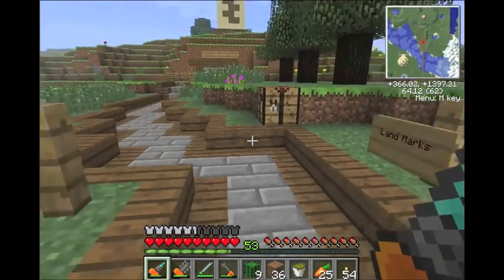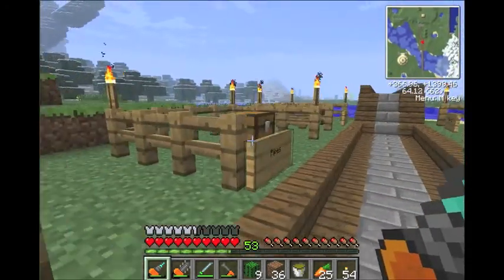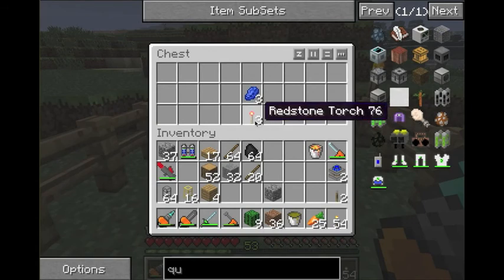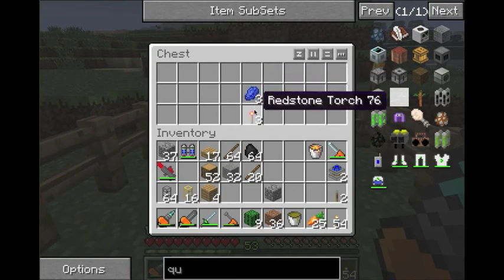Sorry about that — had to make a quick phone call. We're back. We're going to start with the landmarks. I'll make them, and then when we go to build it, I'll show you what they do. They're pretty simple. You take redstone torches, which is just redstone on top of a stick, and then you put lapis lazuli on top of that.